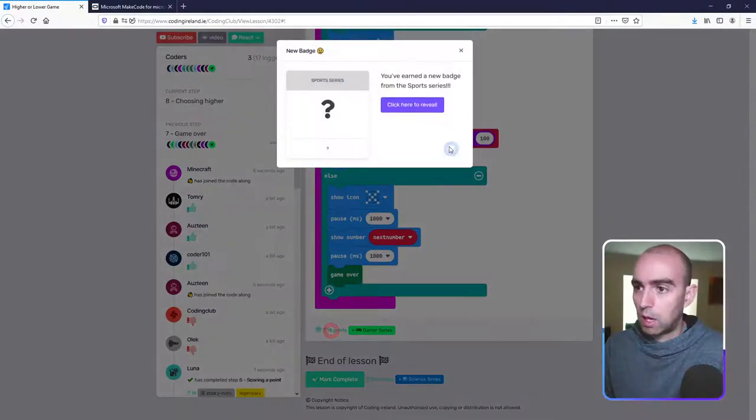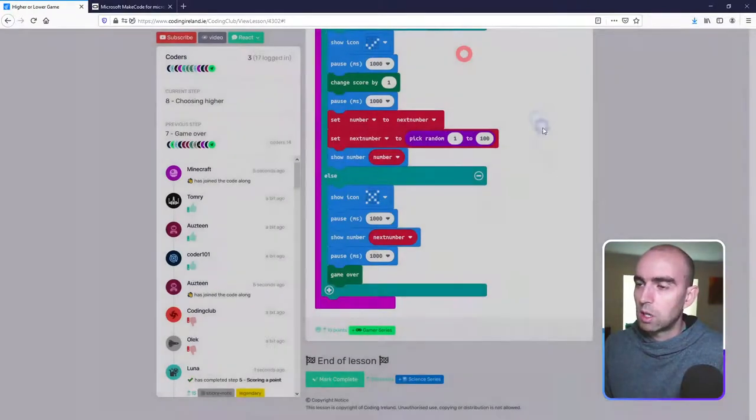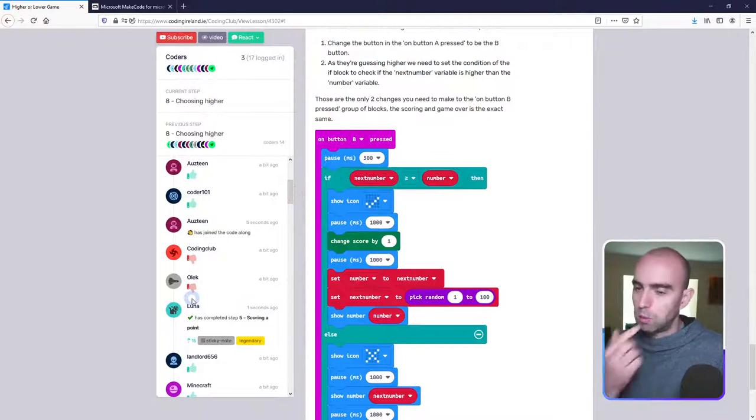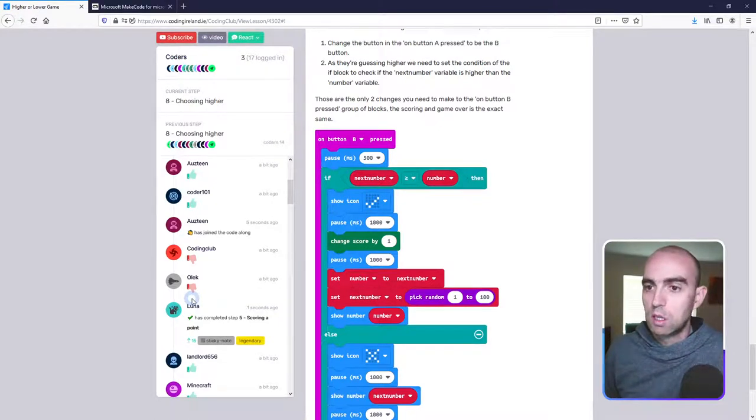Some people gave red thumbs down not knowing why the duplicate code appeared grayed out. It's because you can't program button A twice — if you put in two identical event blocks like 'on button A pressed', the microBit doesn't know which one to run, so one becomes inactive and grays out. The same applies to button B or any other duplicate event blocks.